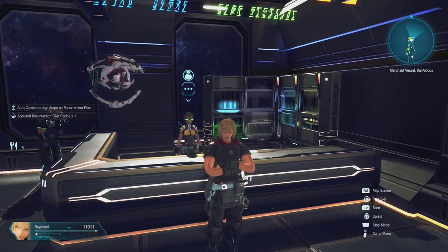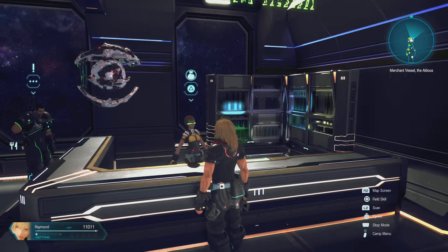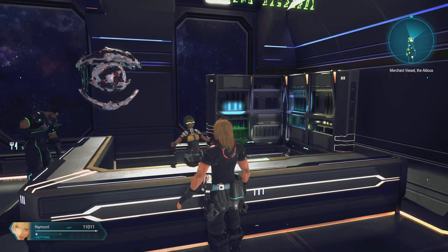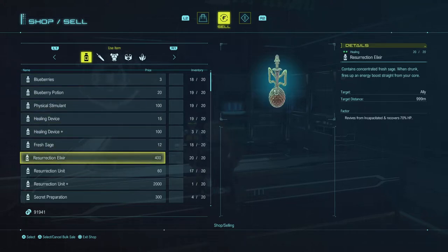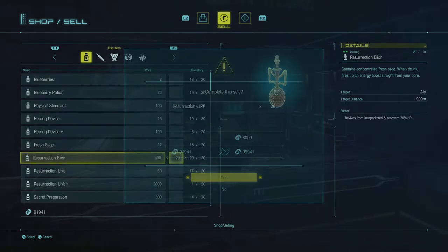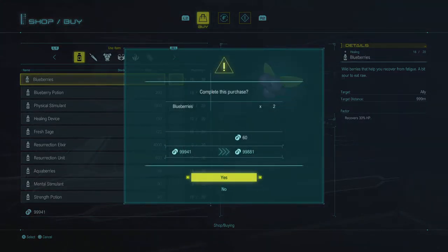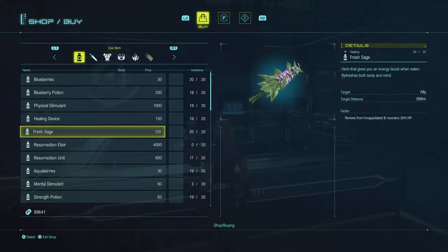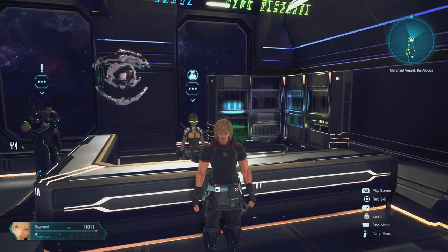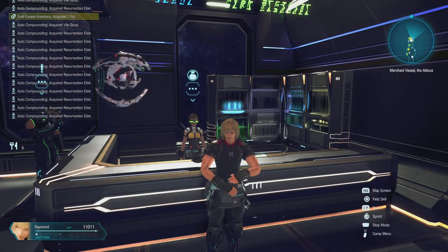As you can see, it says "auto compound" now. Basically how this works is you go to a shop, sell everything, then go back and buy the ingredients. Open the menu, exit, and auto compound will trigger.